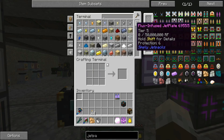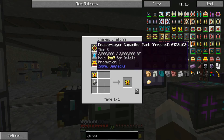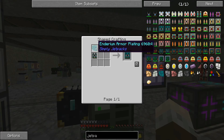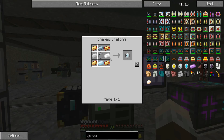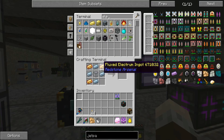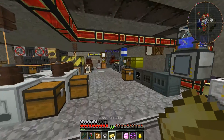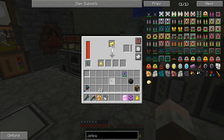Flux-infused jetplate - what would be required for one of these? We would need our resonant jetpack with the armor on it. I need one of these coolant units - that's easy enough, probably got the stuff to make that. I need flux-electrum. Let's grind up a stack of that, because if we're in the big upgrading mood, let's see about upgrading stuff.